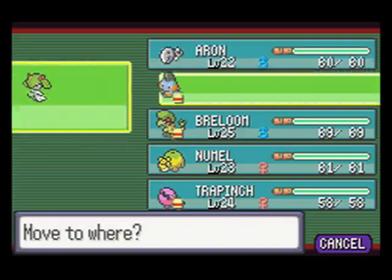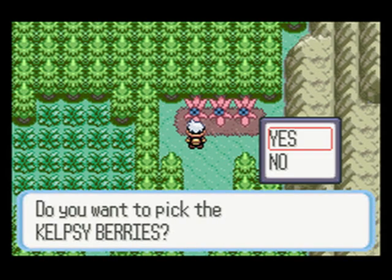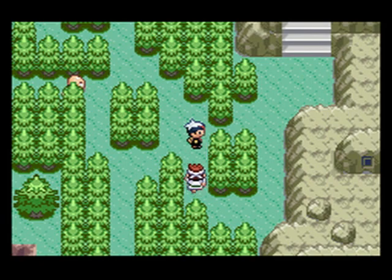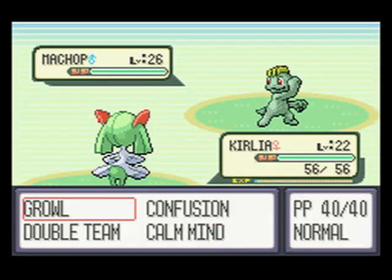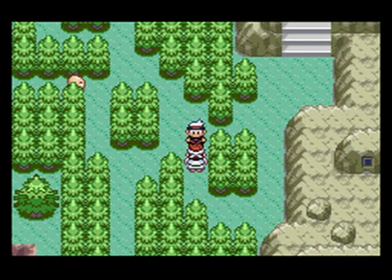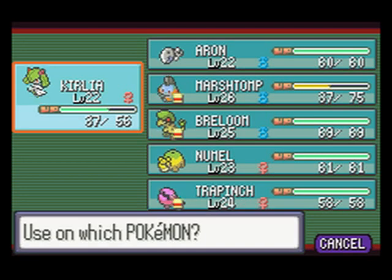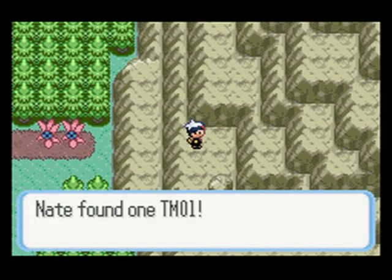Nothing up here that I want. You can actually go ahead and pick some Kelpsy Berries right here — I think these are just for contests, so I don't really need these. Let's go down here. I believe this guy might even have a Machamp. It's a Black Belt with Machop. They're level 26. I'm going to cut that battle right here because it's pretty much going to be the same thing over and over. Actually I was wrong — he also had a Machoke, but it wasn't too tough; I was able to take him out.